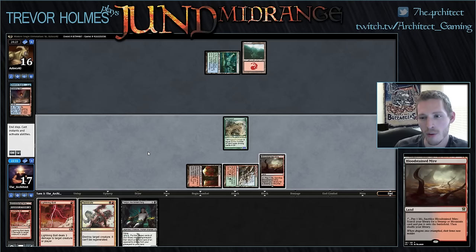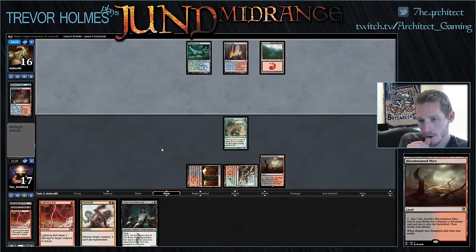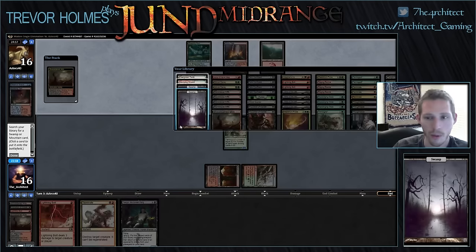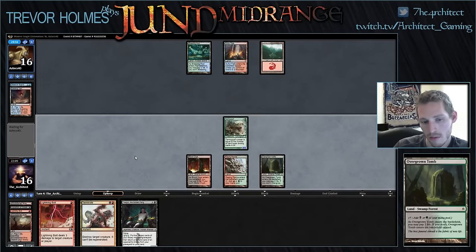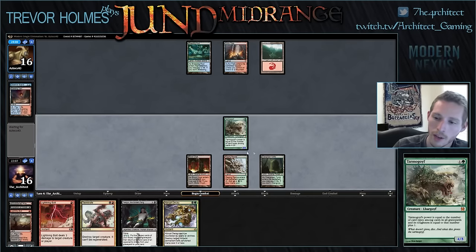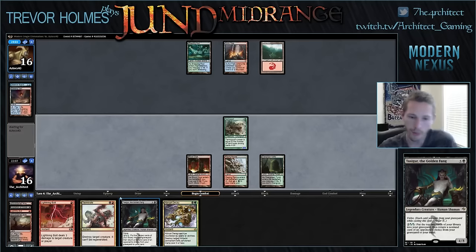Opponent has double Lightning Bolt and double Twin. We want Overgrown Tomb here. Abrupt Decay was a really good draw. I considered getting a Stomping Ground and fetching down to 13 or 14 life so I can bolt and play Tasigur for one mana and leave up Terminate.